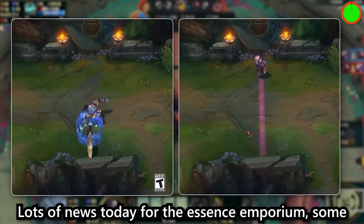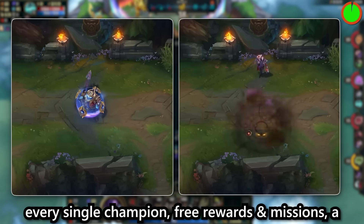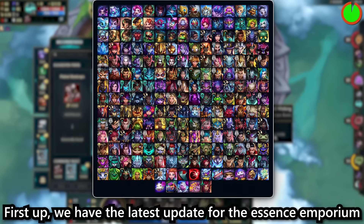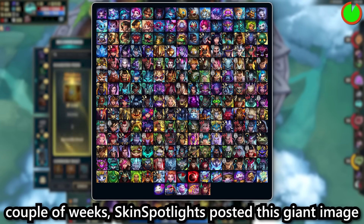Lots of news today for the Essence Emporium, some Chroma drama, new loot for what appears to be every single champion, free rewards and missions, a strange change to new skin releases, Master's Enchant tool and more. First up we have the latest update for the Essence Emporium which I'm pretty hyped for. It seems like we've been waiting for this forever and it's finally about to arrive in a couple of weeks.